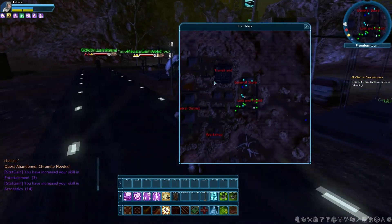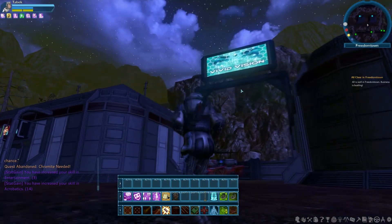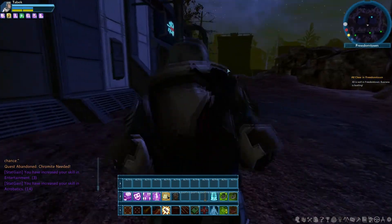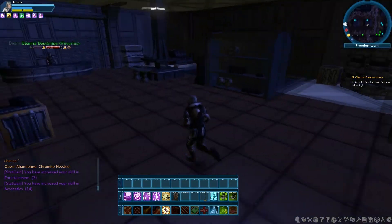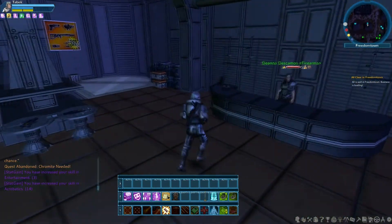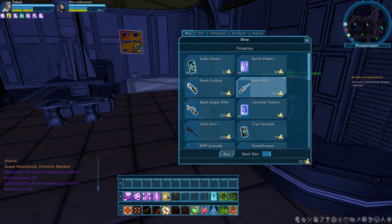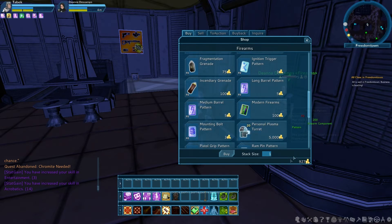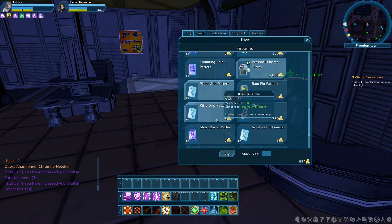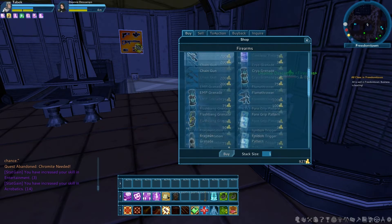I'm gonna head over to the transit center and show you that. Actually, before that — I love that there are billboards and nice signs. Oh, there are little posters too! That's something I forgot about from SWG — you could put all these different posters in your house and stuff. I haven't figured out how the housing system works but I'm sure I don't have enough credits yet. That's something I really look forward to.